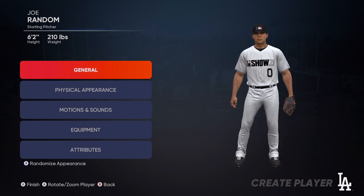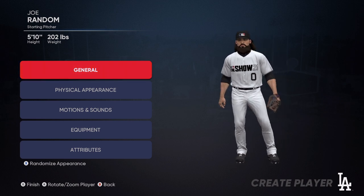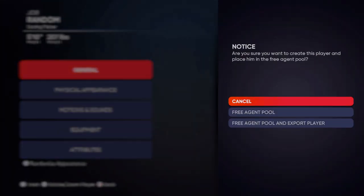I pressed X to randomize the appearance of my player and then pressed the Start button to finish that player. Then I went down to Free Agent Pool and Export Player — that seems to work the best here.